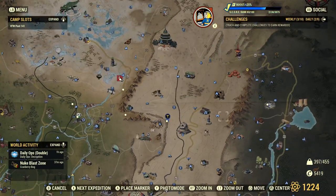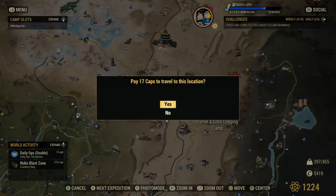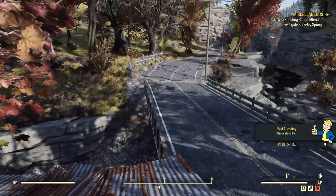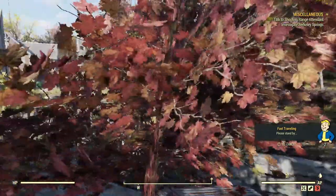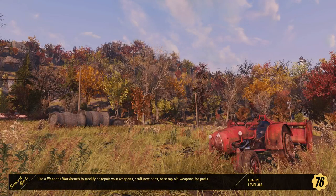The next one I want to talk about is going to be all the way over here in the Savage Divide region, just south of the Hopewell Cave, which is going to be Sylvie and Son's Logging Camp. This is the number one place in the whole game to get wood — maybe the Moonshine Jamboree location too. Sorry about this fast travel. Helvetia is full of Scorched — there's probably one like 10 feet to my left or something. Good thing we didn't have to fight him.